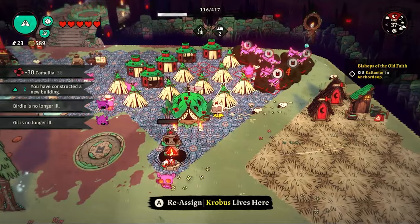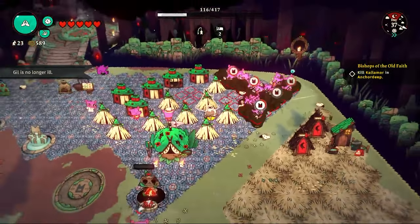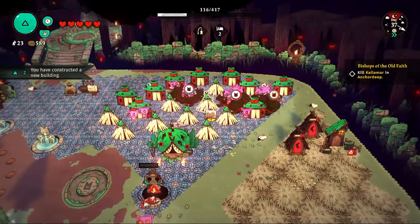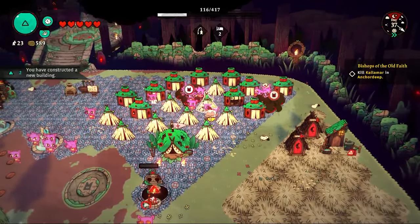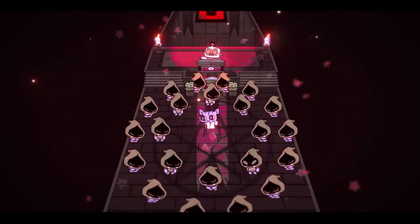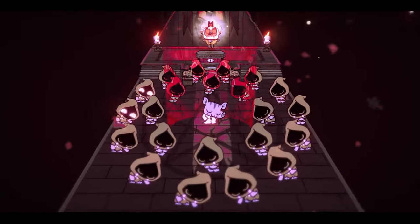With all the new resources, it's time to upgrade our shelters to grand shelters — these never break down and give even greater bonuses to my cultists. It's time for another ascension: Emily is way past her prime, so we send her to the great beyond. Thank you, Emily, for your service — we're all sad to see her go, except probably Alex, given the cruel pranks she pulled on him.